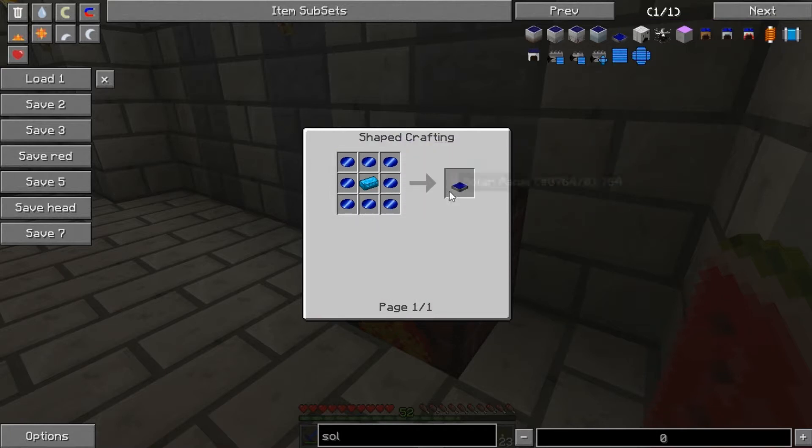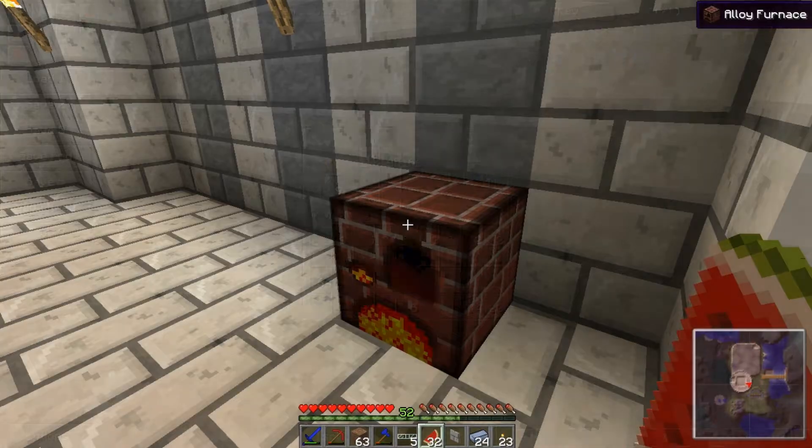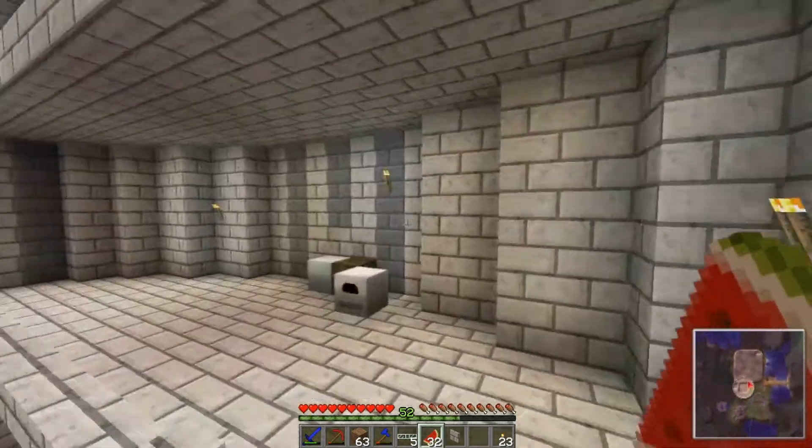I need to get seven of them and then an alloy ingot, which should be quite easy. Let's just wait for this to finish off - it went from seven to nine, how strange. Whilst that's doing that, we'll change that over - that should hopefully get us some ingots. Yes, we need that.